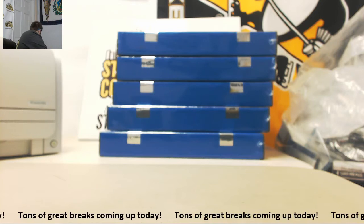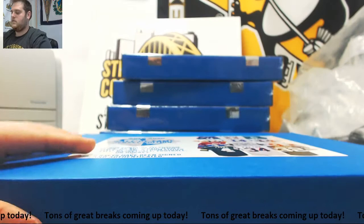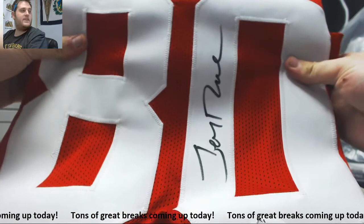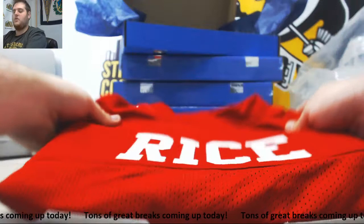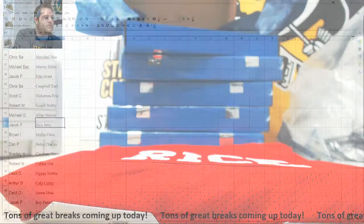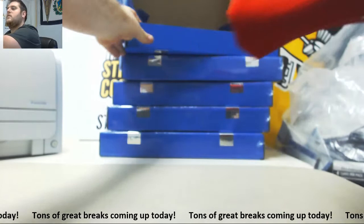Let's go to number two. Good one right here for the San Francisco 49ers — Jerry Rice. Nice. Jerry Rice right there — that's a beauty. That's going to go to Jacob F. Jerry Rice, Jacob F. — nice hit right there. That's a nice one to get. Second jersey out — Jerry Rice.